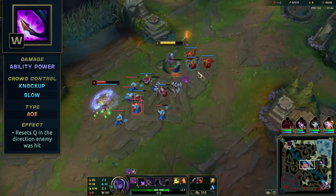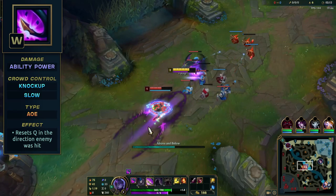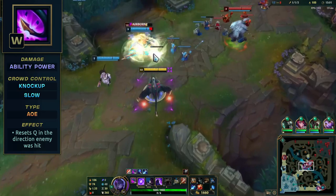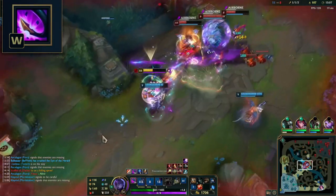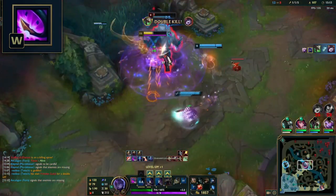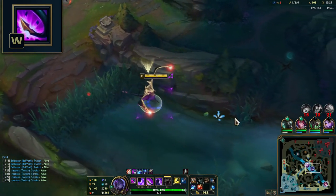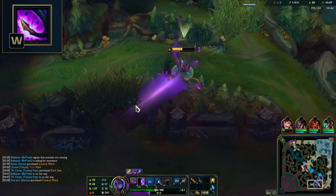Her W, Above and Below, deals AP damage, knocks up, and slows all enemies in an area. Hitting a champion resets your Q cooldown in that direction, increasing your chance to chase any fleeing enemies with the extra Q. This is amazing in teamfights if you land it on multiple enemies. Even though it deals AP damage, it does scale with AD. The slow increases every time you level it. If you hit two or more enemies with W, there's a chance you refresh Q in two different directions. Even though W doesn't have the longest range, you can still use it to check brushes or fog of war — it makes a different sound if it hits an enemy. Also, if you've already got Q in that direction and it resets after using W, there's an enemy in the brush or fog of war.